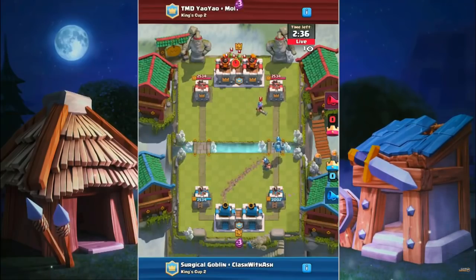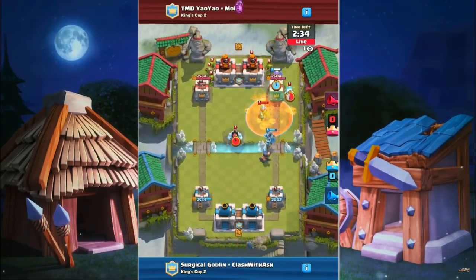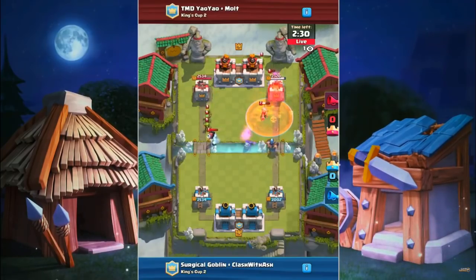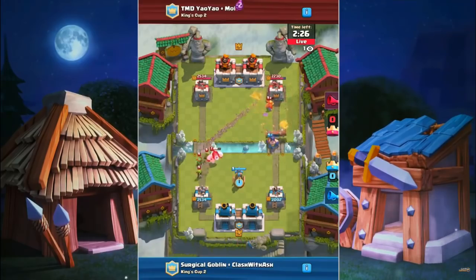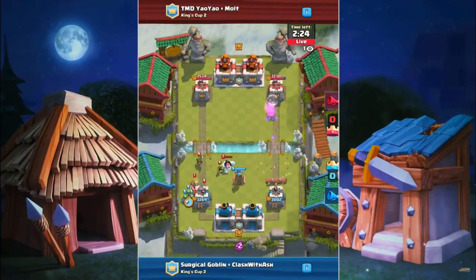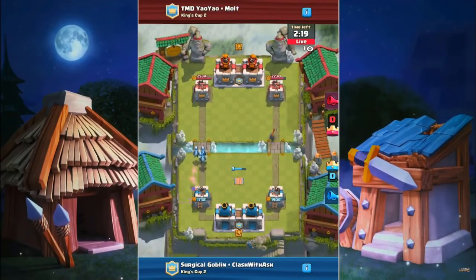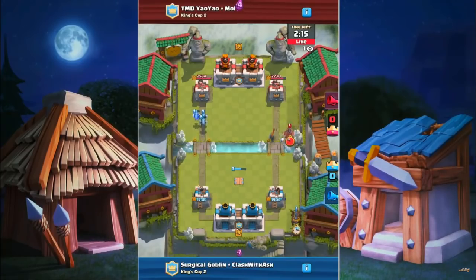Early defense at the right side for the blue team is going to result in an Executioner Mega Minion combo moving in, but the Musketeer is a great defense there. Even with the Poison taking her down, I don't think there's too much to worry about this Executioner on the offense. Executioner's not a very strong offensive card — you can see he's taking his time to throw his axe, it takes a couple seconds to actually pull that off, and the whole time he's getting shot down by the tower. Meanwhile, on the left lane, tower goes down to 1738 from that split push.